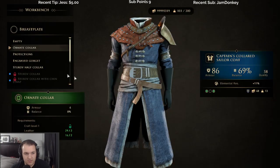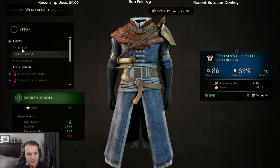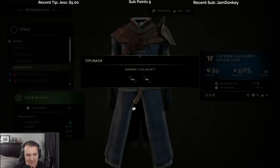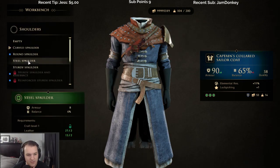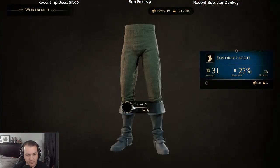I'll take this grenade collar. How about the strap? Talisman — oh sick, these give you wow. The only one I can actually unlock is the lock pouch, so I'll take that gladly. Now I can unlock certain things too, which is pretty cool. Gloves, can't upgrade them. Boots, we can upgrade the boots.